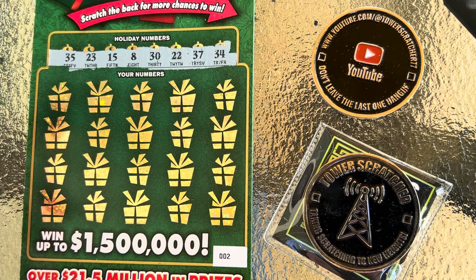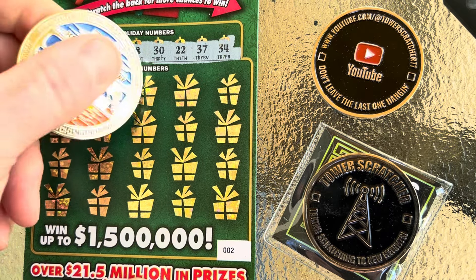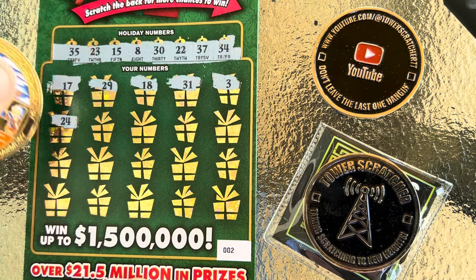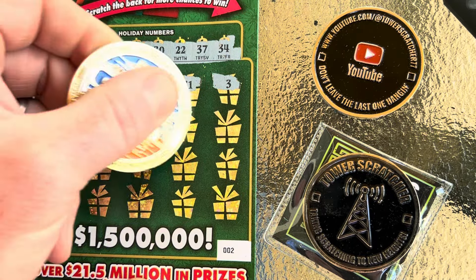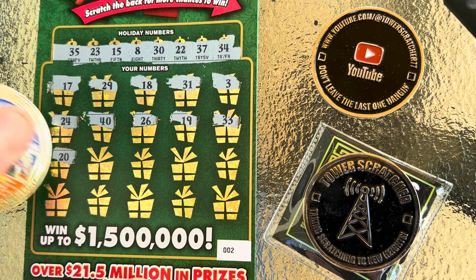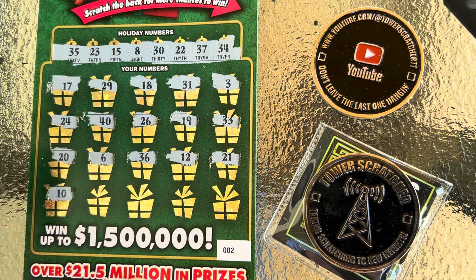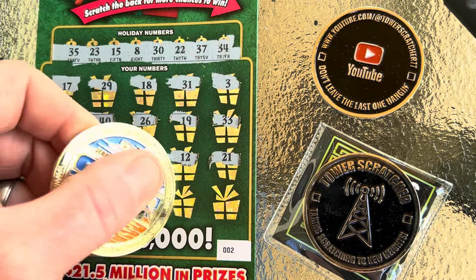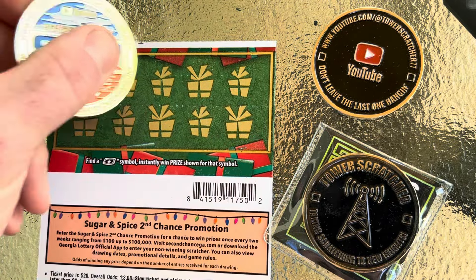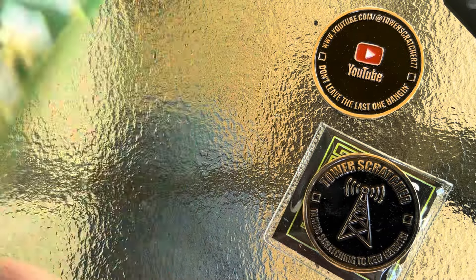Looking for a 35, 23, 15, 8, 30, 22, 37, and 34. Scratching through — 17, 29, 18, 31, 3, 24, 23 and 22, 42, 40, 26, 19, come on 100X, 34 and 35, 33, 20, 30, 6, 36, 12, 21, 10, 5, 14, one off, 11, and 7. Nothing on the front. Checking the back — no float note. Ticket number two is a loser.